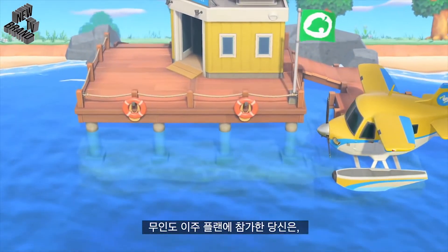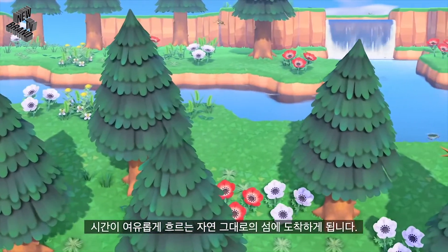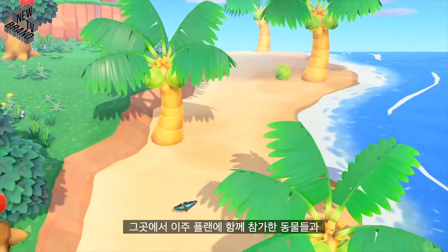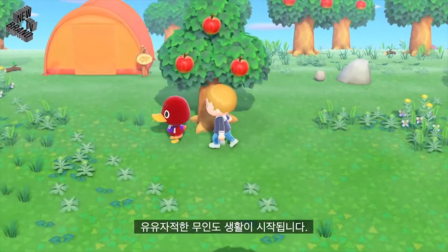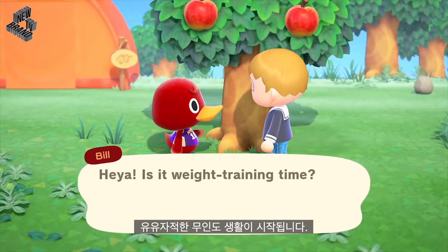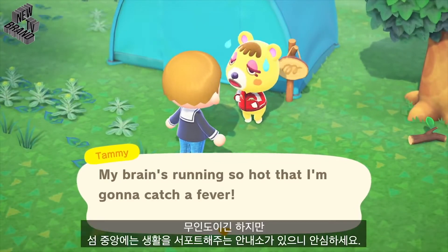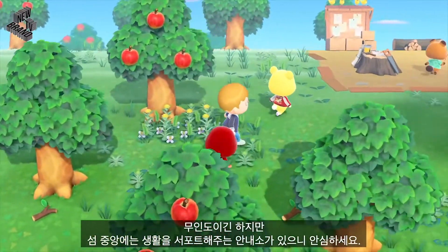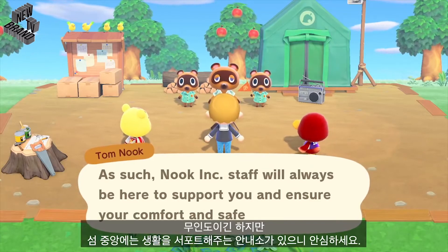Thank you for choosing the Deserted Island Getaway Package. A laid-back, relaxing time and a haven of nature awaits. For you and the other folks participating in the Getaway Package, the time's come to get into the groove of deserted island life. It may be a deserted island, but the Resident Services Building at its center is here to support your needs, so there's nothing to worry about.